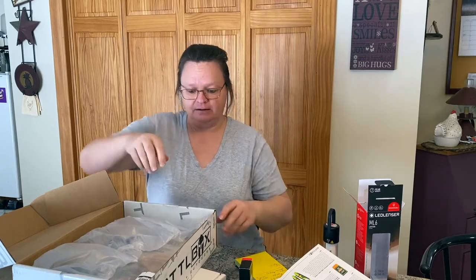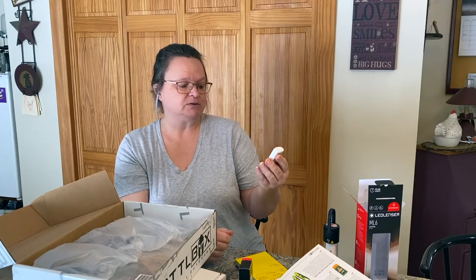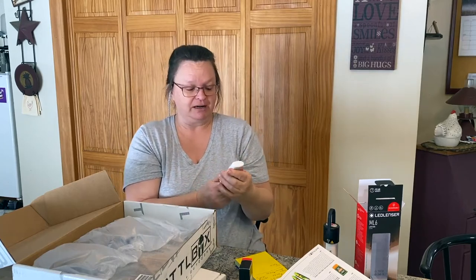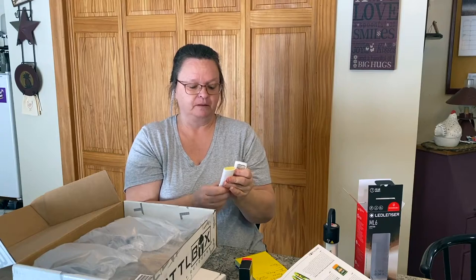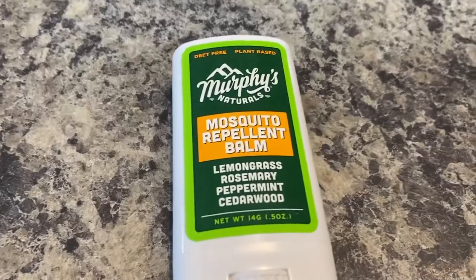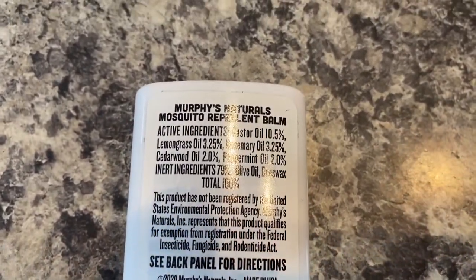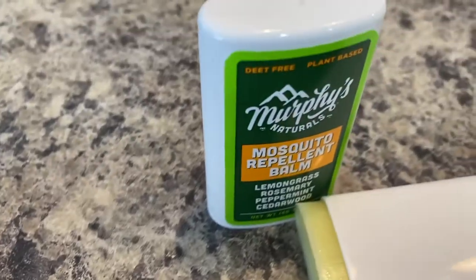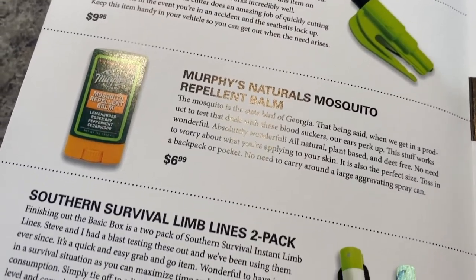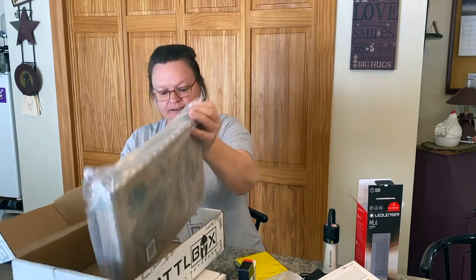This one is Murphy's mosquito repellent bomb. It's got lemongrass, rosemary, peppermint, and cedarwood. We can't try it out right now because we don't have any bugs around here, but it smells very good — you can definitely smell the lemon in it. It's very light and small so you can put it in your bag. In the booklet that goes for $6.99.